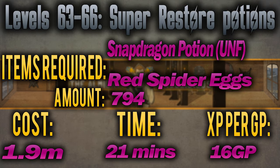From level 63 to 66 you'll be making super restore potions by adding red spiders' eggs to snapdragon potion (unfinished). You'll need to make 794 of these at around 16 GP per XP, costing 1.9 million total and taking 21 minutes.